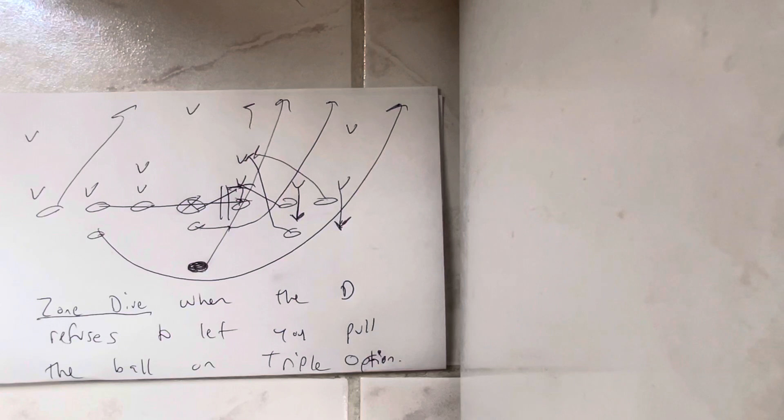It's a beautiful, beautiful thing that Army's created. So when the defense refuses to let you pull the ball in triple option, that's why the zone dive is so great. Coaches, you want to win more games in 2022, give me a call. My number's on the thumbnail of this video, so is my URL. Make sure you like it, subscribe, and talk soon.